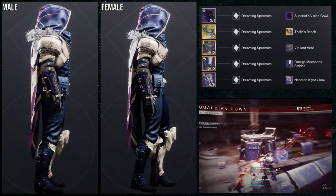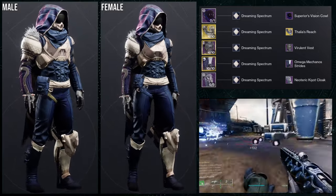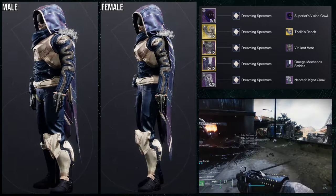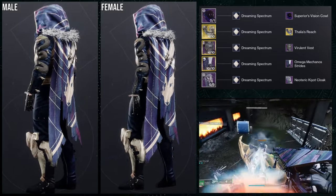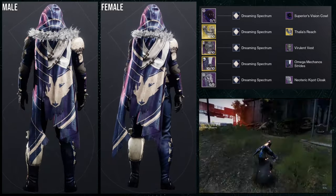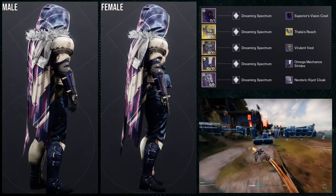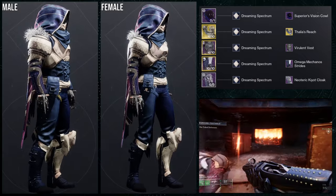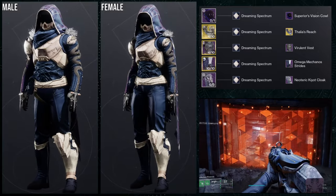To start off we're gonna be using this set for the hunters. I'm gonna be honest — I don't really like this set. It is the boot's fault because a lot of the blue does not change color; specifically the inner pants and the left boot do not change color, so it's gonna be that blue view, which is why we went with Dreaming Spectrum. I really find unshaderable pieces annoying but this is Destiny 2, we can't have nice things. For the helmet, Superior Vision's Cowl; for the exotic it's Liar's Handshake with the Thalia's Reach ornament; for the chest piece, Virulent Vest; and then for the cloak, Neoteric Kia cloak. It's a combination of a hunter look with an asymmetrical look. Thalia's Reach is specifically used here because there is an armor piece on the left side which equals it out with the Omega Mechanos, since the right side has armor — so it kind of evens out weight-wise, which is why I really like that.